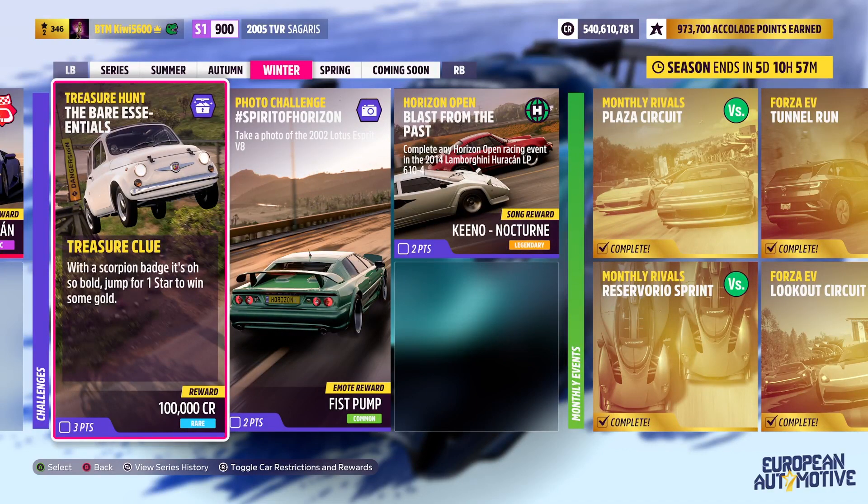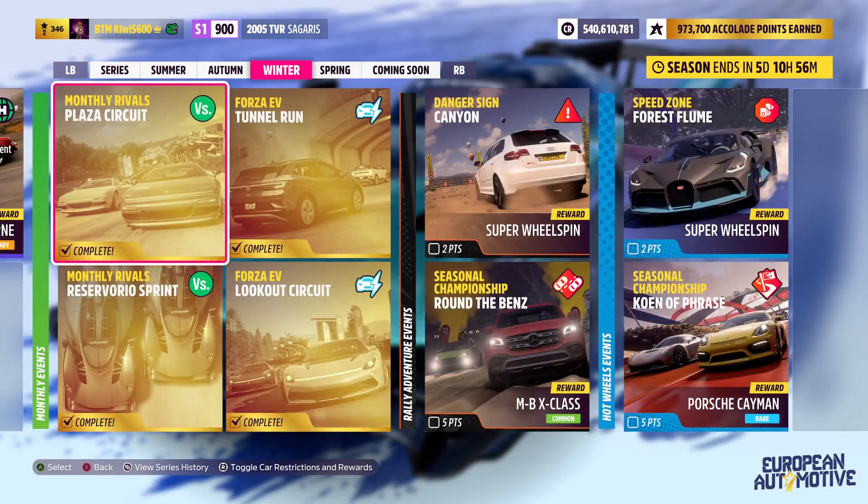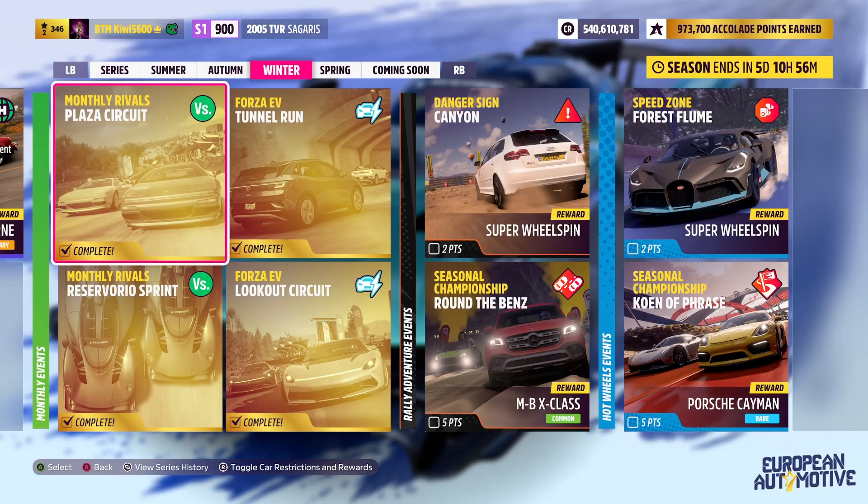There's a Treasure Hunt - nice and easy. Just use the car in the photo, the Fiat 500 Abarth version. And you get one star or more in a Super Jump. Then our photo challenge - just take a photo of the Lotus Esprit V8. If you don't already have it from doing the championship, you can go into the Rivals event and do it there.